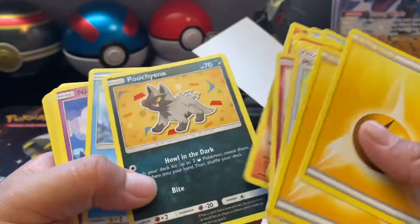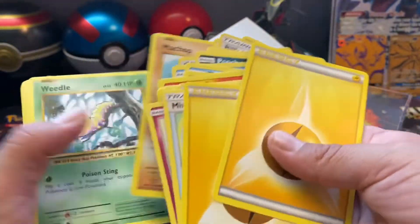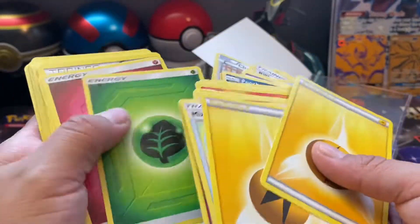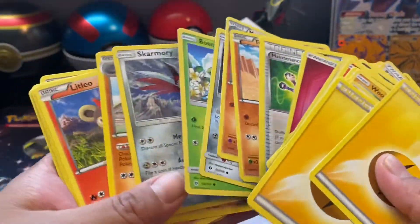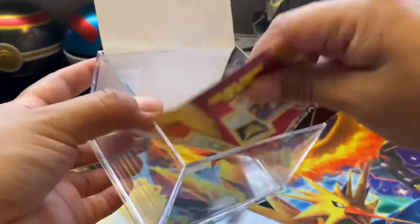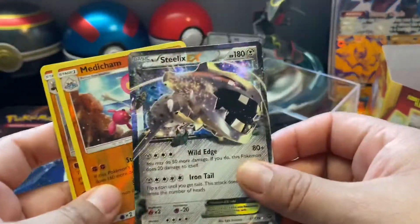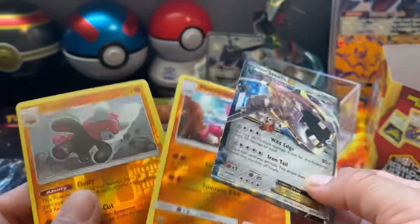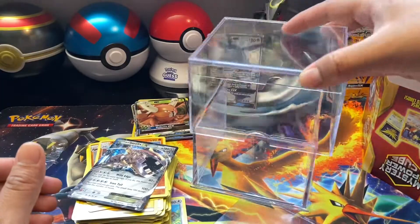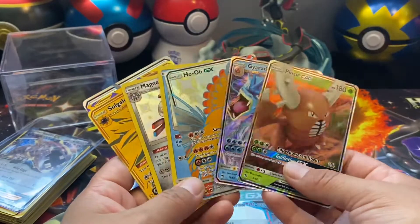This one is Evolutions. Nothing special, I think — only the Steelix EX. I think it's not a good box. The Hidden Fates Premium Powers Collection Box was insane in my opinion because it has really awesome cards — the Rayquaza, the golds, the shinies.